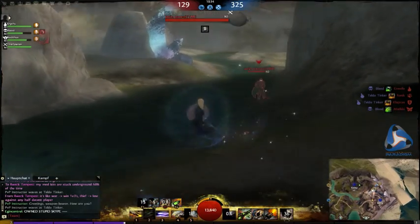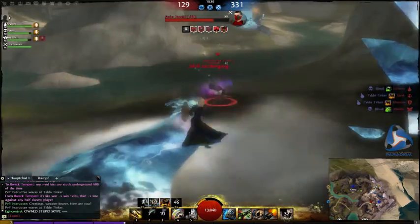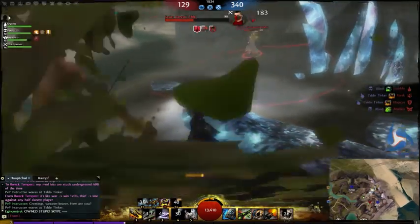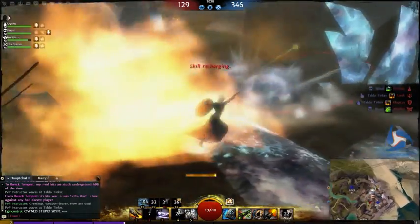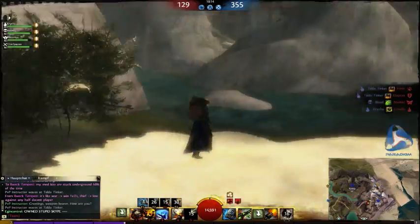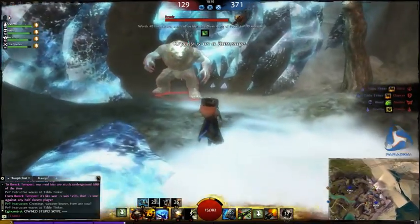Now I heal myself up again. There is a thief but he looks pretty confused and doesn't know what to do. I just dot him a little bit — he can't get near me because I knocked him back. Now he steals and I don't know where he went, so I just go for Svanir again to get the last points to win the game.